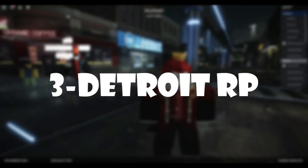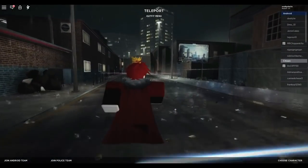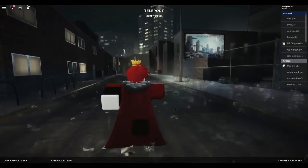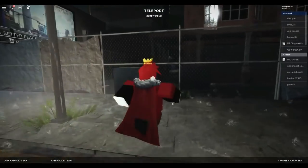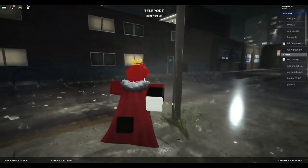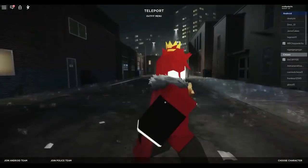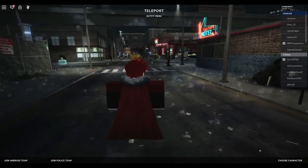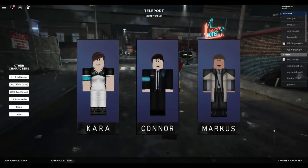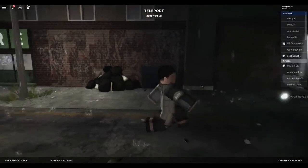At number 3 we have Detroit RP. This game is a role playing game based on the PC game Detroit Become Human. When you look at the game's surroundings, you can tell that it feels alive and looks very good. This game took many months to make and the audio detail is super realistic. You can relax, role play, and the graphics will keep you speechless. The game also has some additional features where you can contact other players and basically make friends at any point in time, but do keep note that you will need a beefy PC or a decent mobile phone in order to run this game and the games mentioned before.